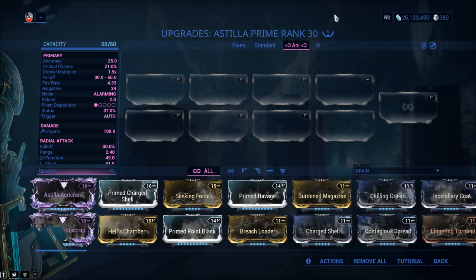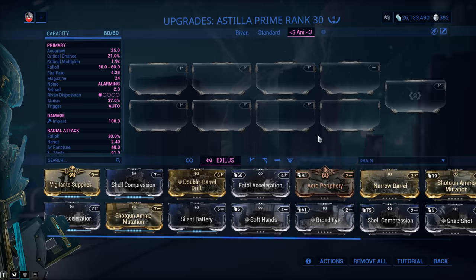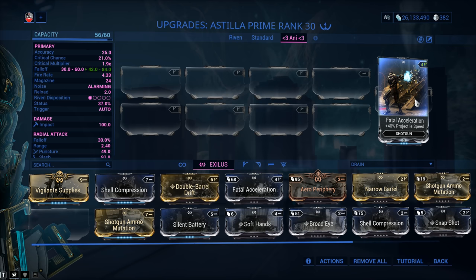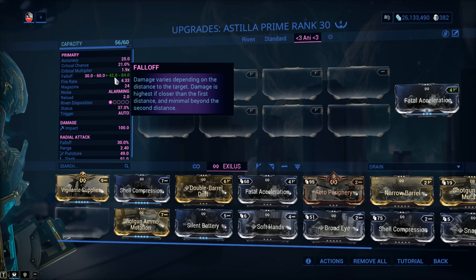My weapon has been Forma'd a total of 4 times, though this is not a Forma-heavy weapon. By default, it comes with 2 V-symbols (Madurai) and 1 dash (Naramon). In the weapon's Exilus slot — which you should unlock — it comes with a V-symbol, which is perfect because we're going to be using Fatal Acceleration here. Fatal Acceleration helps you not have to lead your targets as much, since the projectile moves faster. More importantly, it also increases the falloff range, so you can stand 40-something meters away with no damage drop-off whatsoever.